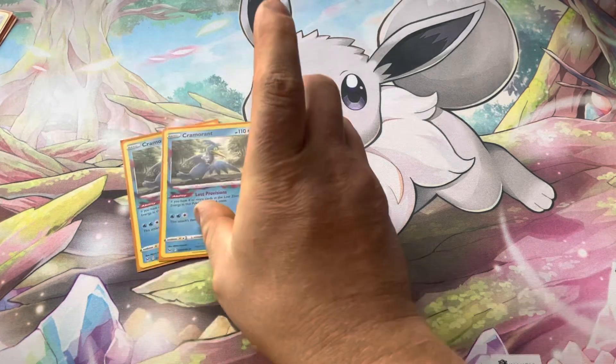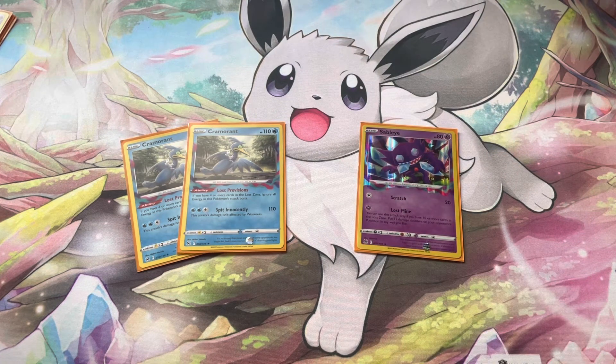Then we have a pair of Cramorant and a single Sableye. Cramorant is a really awesome Pokémon — 110 HP, one retreat, no resistance, weakness to Lightning. Its ability Lost Provision says if you have four or more cards in the Lost Zone, ignore all energy in this Pokémon's attack costs. This is easy to achieve by using Comfey twice and playing a Colress's Experiment. Then you can use the attack Spit Innocently for free — normally two Water and a Colorless — for 110.